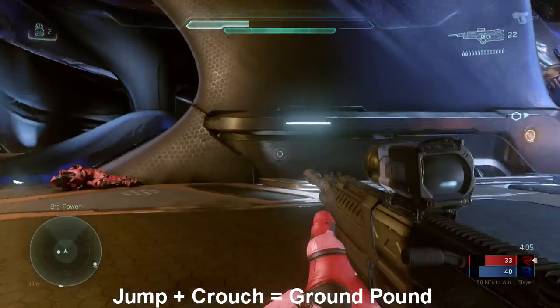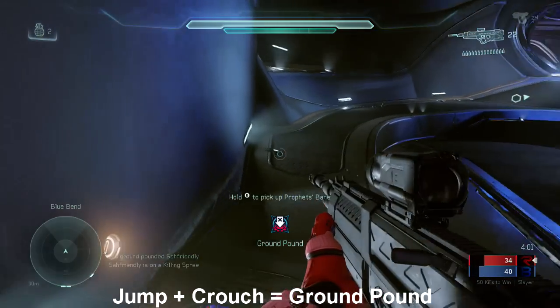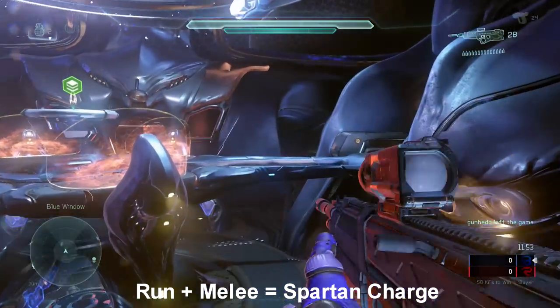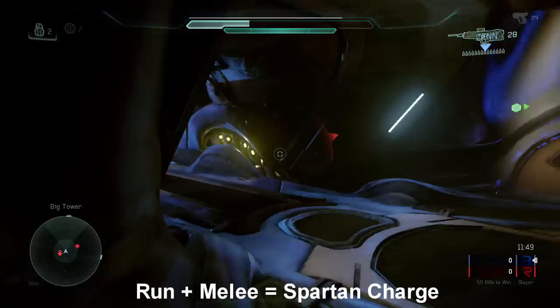Next one is the ground and pound. This is brand new and pretty awesome. For this one, all you have to do is jump and then hold down the crouch button. You get a little target on the bottom which helps you aim, and then just let go and you kill them. It's pretty easy — it's a one-hit melee, and it's pretty cool.